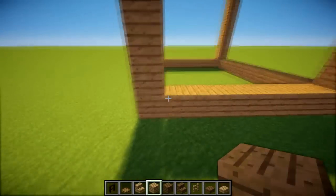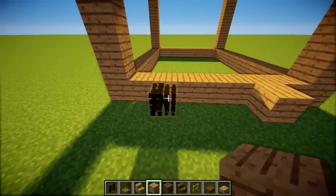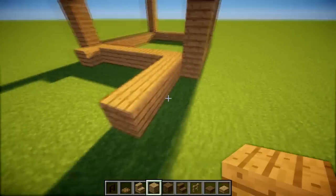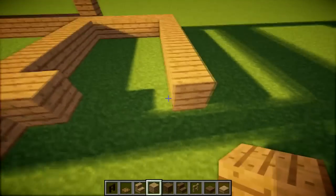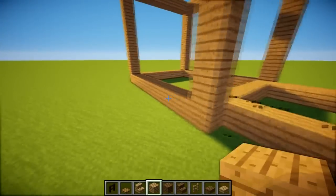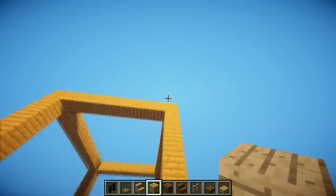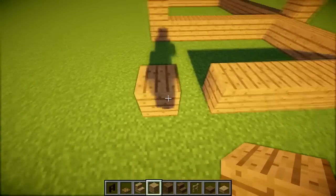We're going to count two in from each side and add a smaller box here, extending it out by 5 blocks. We're keeping with odd numbers, and this matters when it comes to the roof — the odd numbers ensure the roof fits correctly. So 1-2-3-4-5, and we'll box this off as well.